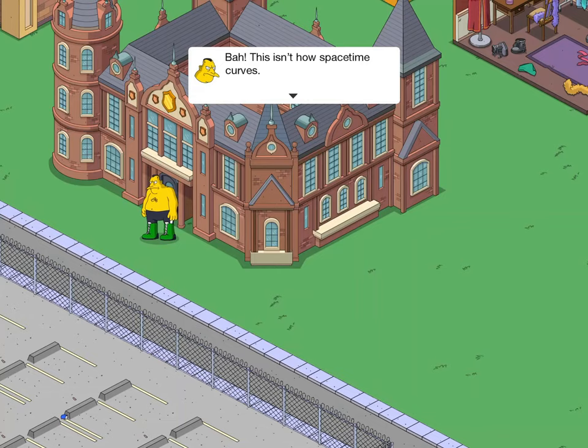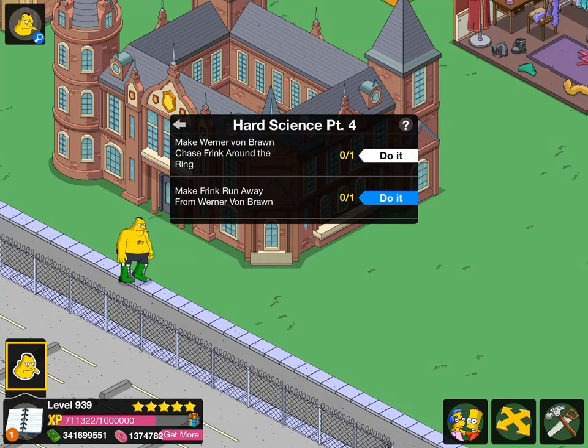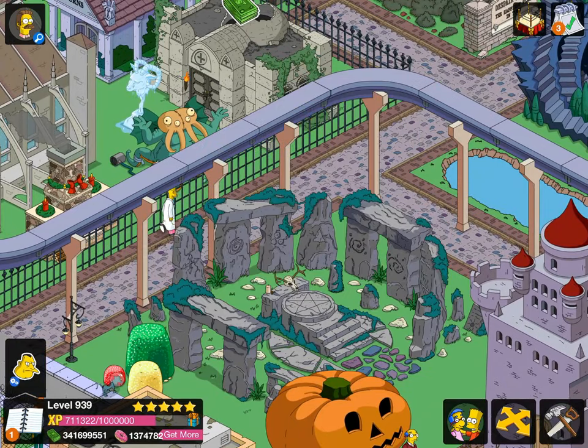Frink says: "This isn't how spacetime curves. This isn't how my back curves either." Werner announces: "A breakthrough! This one is a guaranteed Nobel prize winner." Frink: "Not again. One word — cavity optomechanics. My cavities are off limits to science and wrestling." Werner: "Hey wait, come back!" So make Werner Von Braun chase Frink around the ring, and make Frink run away from Werner Von Braun.